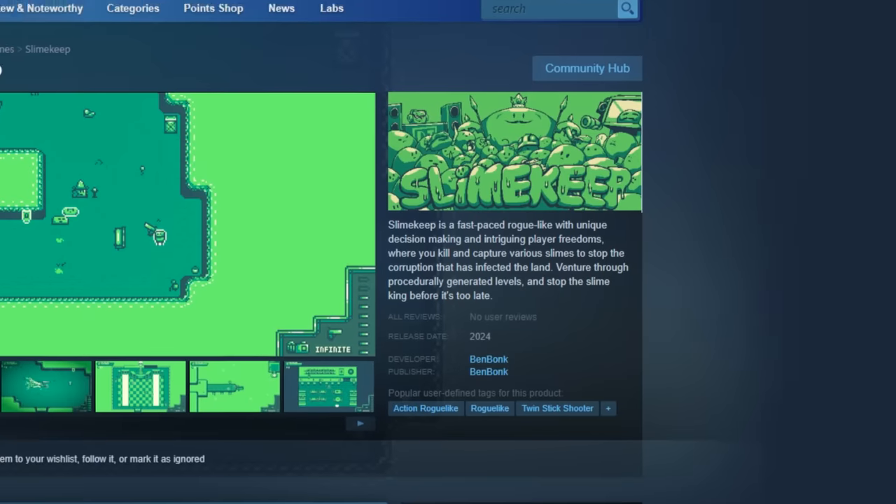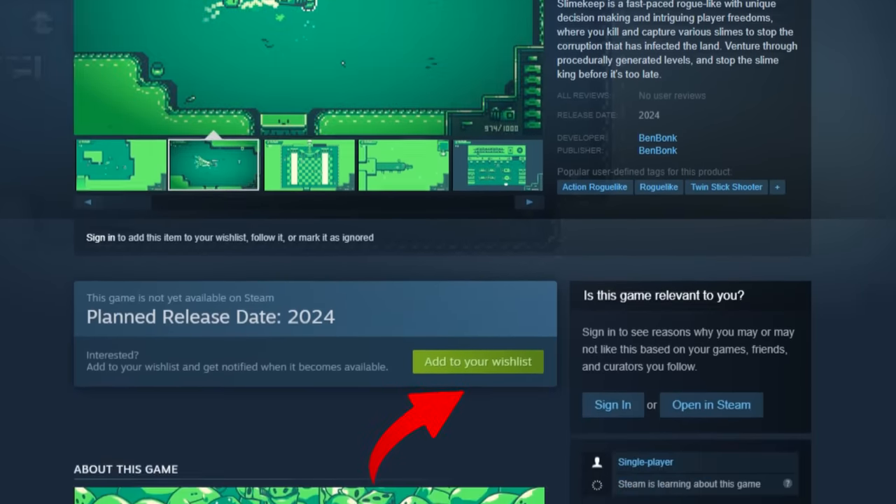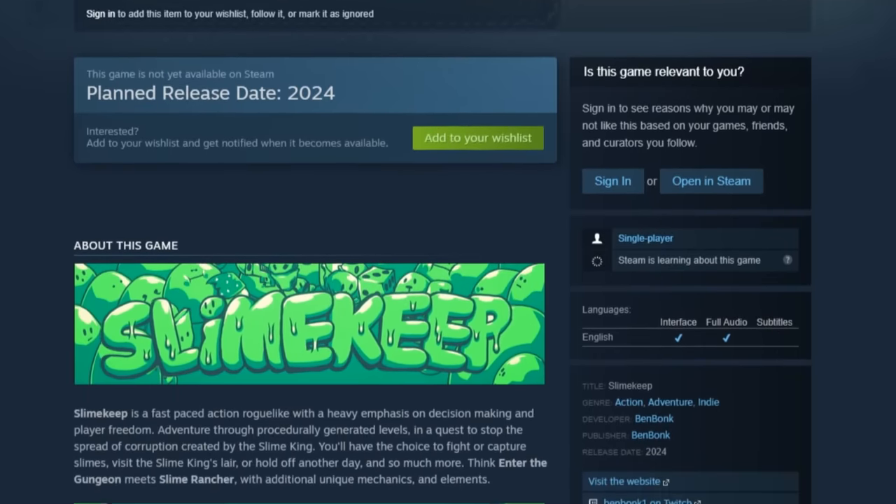Speaking of comments, I can't help but mention how amazing the Slimekeep Steam page is, especially that button that says add to your wishlist, which you should totally click as it helps me out a ton and takes like 2 seconds. The link is in the description — thanks.